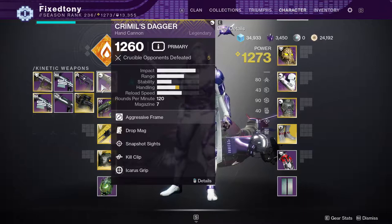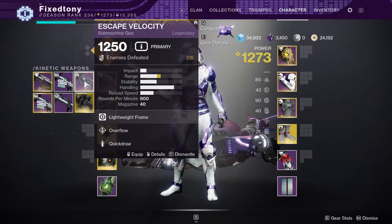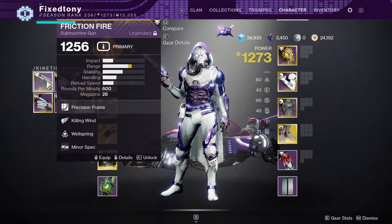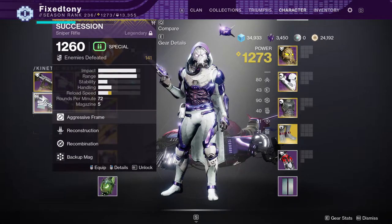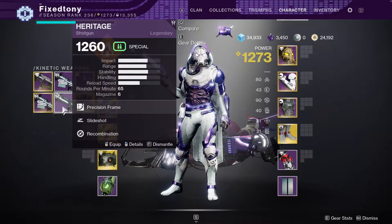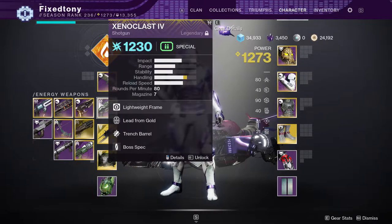Weapons-wise: I have Criminal's Dagger, which I reviewed — great weapon. Escape Velocity is still one of my favorite SMGs, especially this roll with Overflow and Quickdraw — I specifically have that for the 'Grow Fat with Ammo' build I shared with you guys. Friction Fire is the best roll I've found. Succession with Reconstruction and Recombination — a build I think is fine. Heritage from a random raid. And Izanagi's Burden — one of my favorite, if not my absolute favorite exotic sniper in the game. I love it more than Whisper.